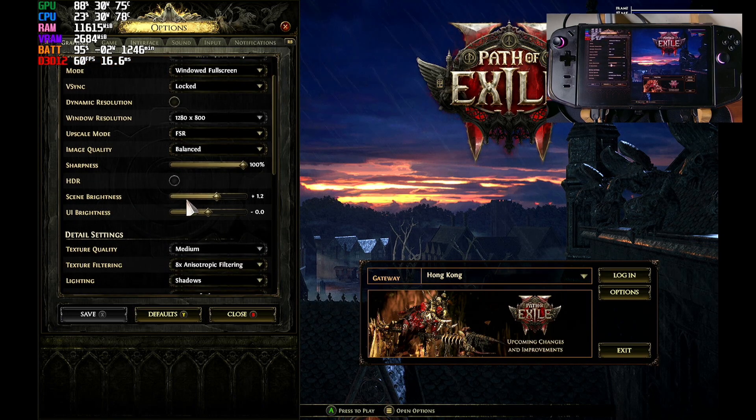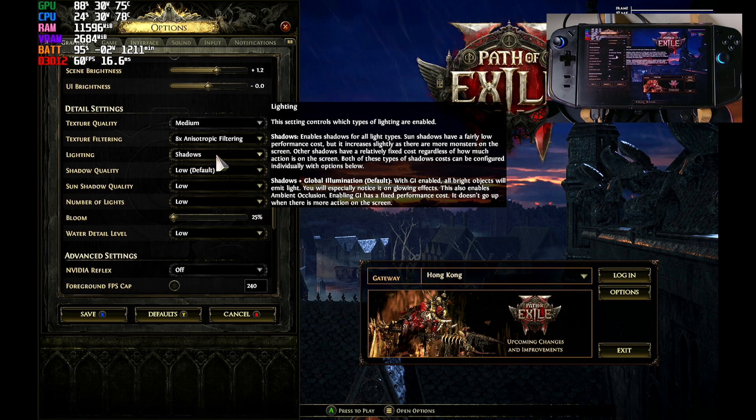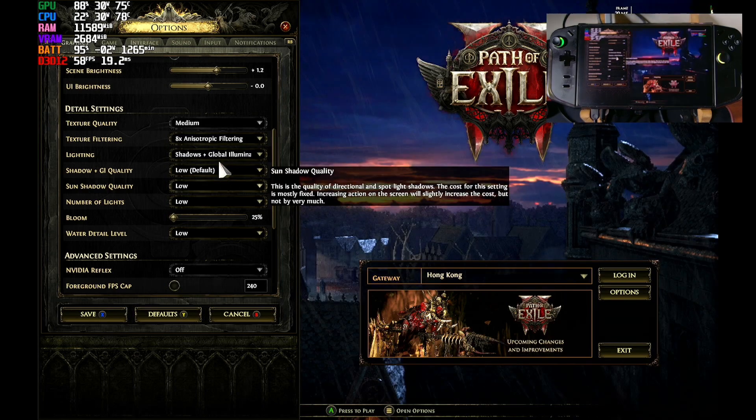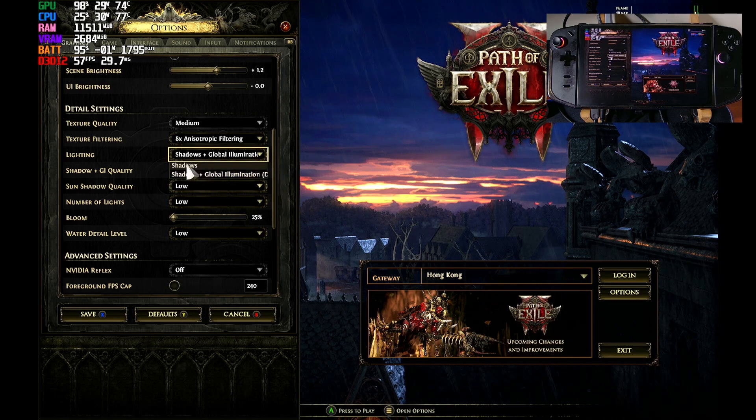I just up the brightness a little bit to 1.2. On detail scaling, this is by default on medium. Texture filtering is 8x. Also the lighting is shadow only — you can choose global illumination but it will slightly decrease your FPS.